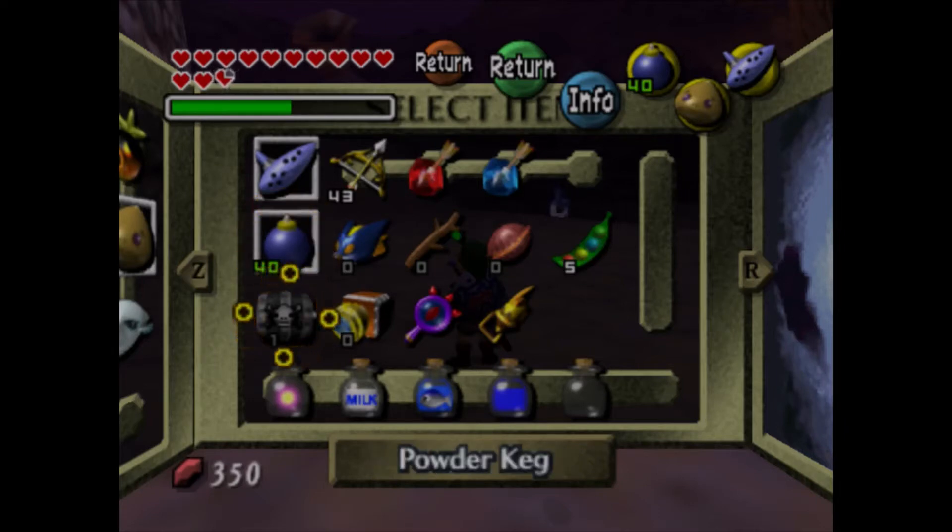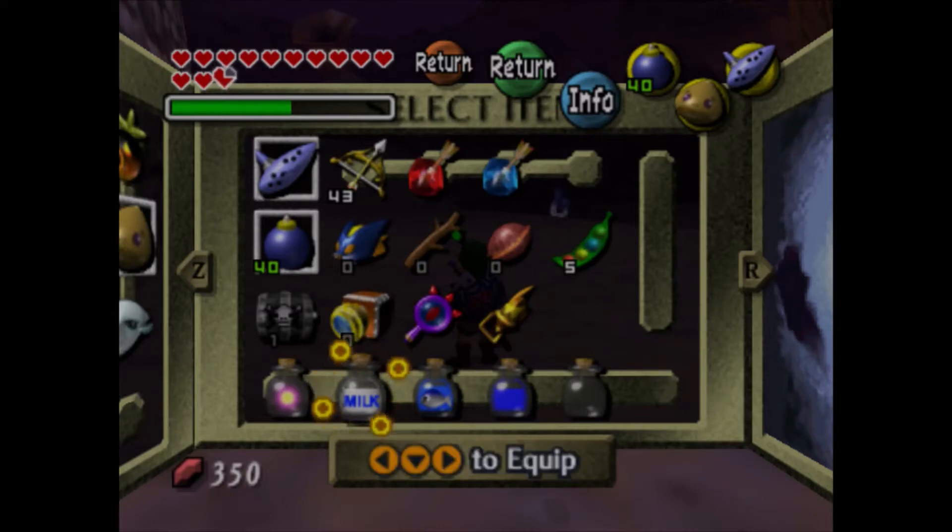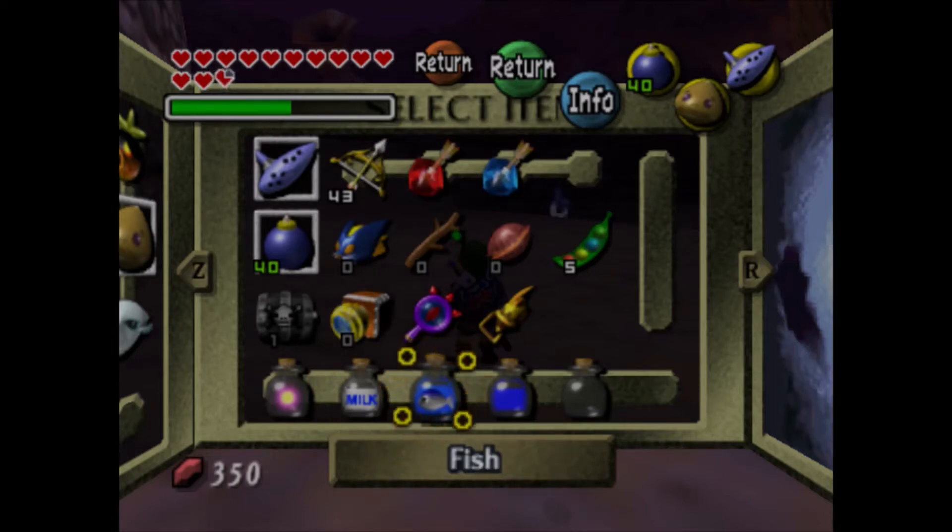You need a powder keg, which you can get from the Goron if you talk to him as a Goron in the bomb shop. You need 5 magic beans, which you can buy from the business scrub in Southern Swamp. And you need a fairy — I think you need a fairy, yeah. You need milk, which you can get by playing Epona's Song near any of the cows. And you need fish, which you can get by the pond by Great Bay Coast.